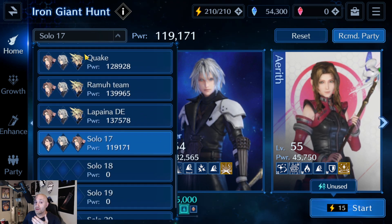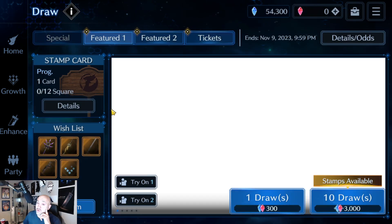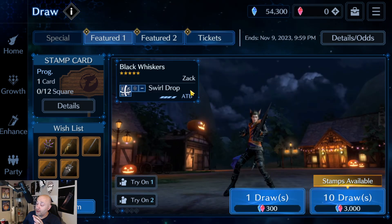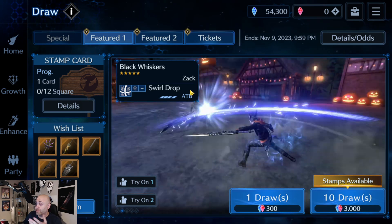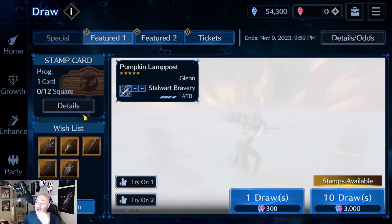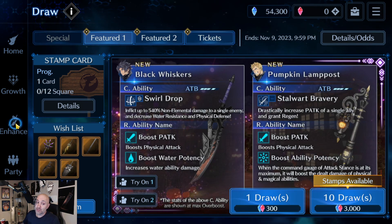Keep in mind there are other weapons in the game that also have physical defense down, so you don't need to worry about just Tifa. If you go to my video where I show all the weapons that have debuffs, you can find one that does physical attack down. Pretty good options available to you, but absolutely bring physical defense up as well because EX3 is going to hit very hard.